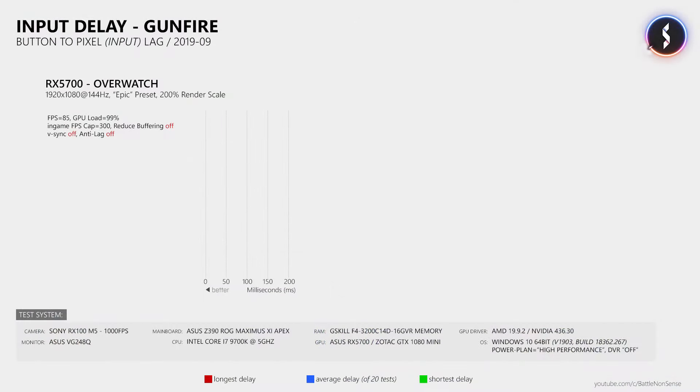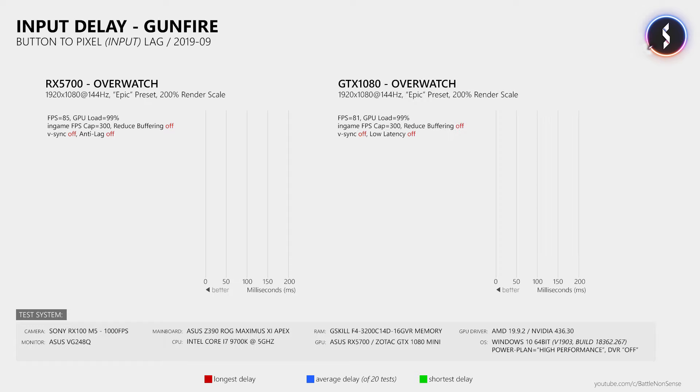For my first tests I used Overwatch at 1080p, 144Hz with the epic graphics preset and a render resolution of 200% to put some stress on the RX 5700 and the GTX 1080. I also disabled the reduce buffering setting inside Overwatch to ensure it does not interfere with Anti-Lag and the Ultra Low Latency mode. With the graphics card completely maxed out at 99%, Overwatch ran at 85fps on the RX 5700 and 81fps on the GTX 1080. I measured an average button-to-pixel delay of 71.33ms on the RX 5700 and 72ms on the GTX 1080.